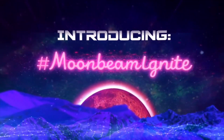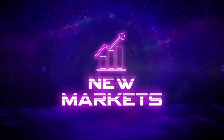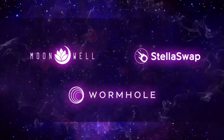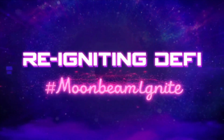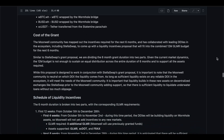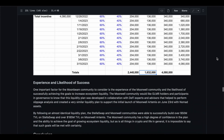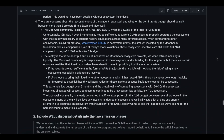Not long ago, Moonwell and StellaSwap got approval for receiving a Moonbeam Foundation Level 3 grant and launched the Moonbeam Ignite campaign. The motivation for the Moonbeam Ignite campaign is to help users find the most efficient DeFi solutions within the Moonbeam ecosystem and help maximize their staking rewards. All received funds for Moonwell — roughly 4 million GLMR tokens — will be used as staking rewards. The program will last for 6 months. All information about Level 3 grants and the Moonwell proposal can be found on GitHub or other official Moonwell resources.